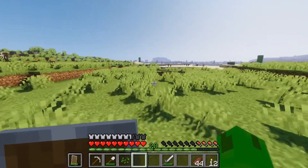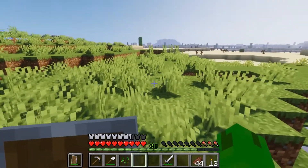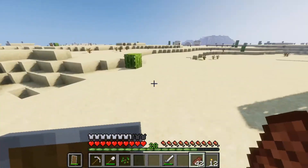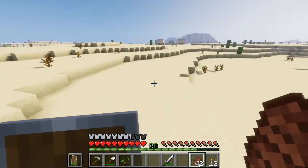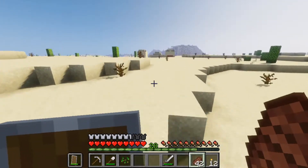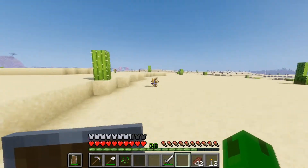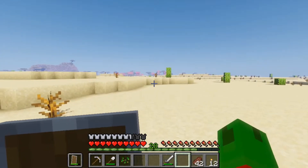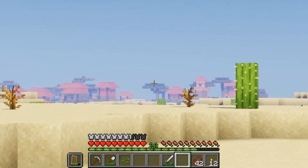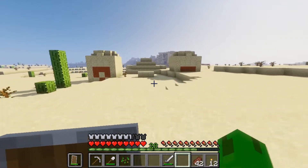I think I see something. Oh, that's amazing. I believe that's a village. Let's check it out. Oh, that's not a village — that's a sand desert temple. And that over there is a village. That's definitely a village. Let's check this temple out and then we'll go to the village.